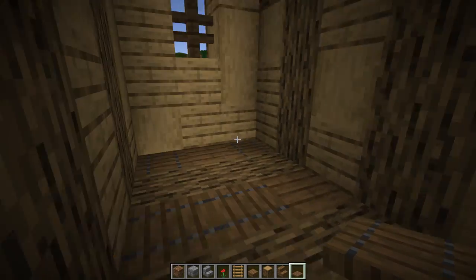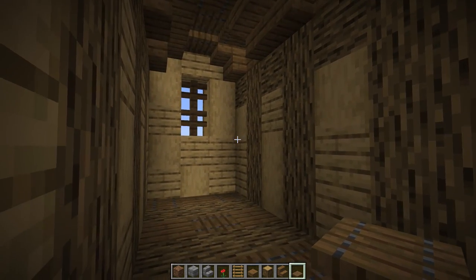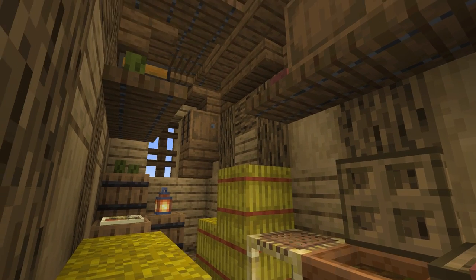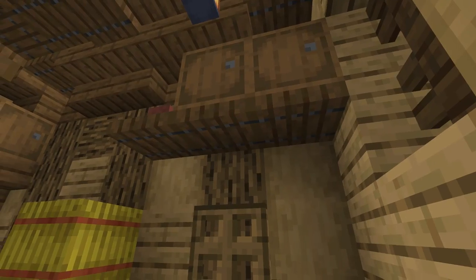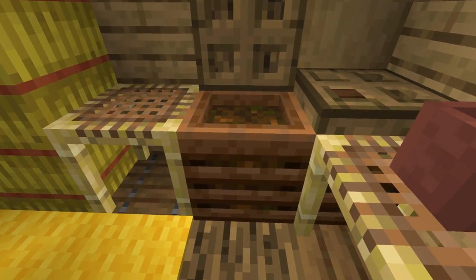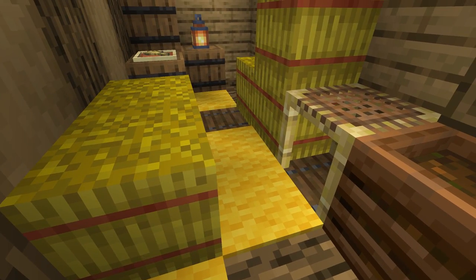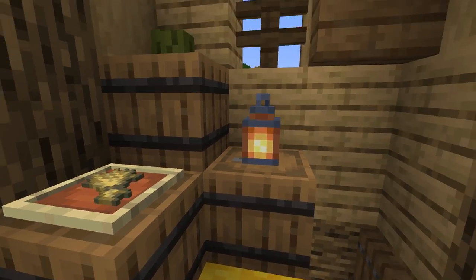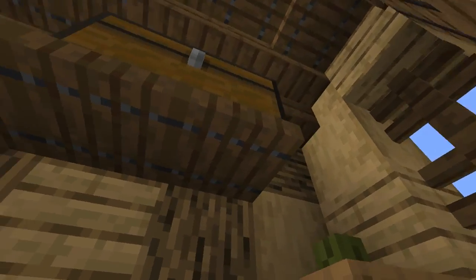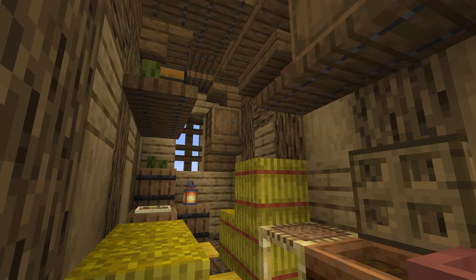Up here we can put a bunch of random storage. So up here this is what we can do — we have some scaffold, some composters with a little bit of compost inside, hay, a little bit of yellow carpet representing hay on the floor, a couple more barrels with some wheat, some hanging lanterns. Look at that — isn't that awesome? Just a little bit of detail to add to your little loft area.